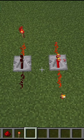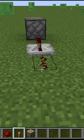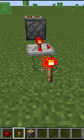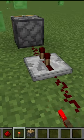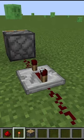It moves a signal in only one direction, indicated by the arrow pointing forward on top of the repeater. A repeater always adds one tick — one-twentieth of a second of delay — when transmitting a redstone signal, but can be set up to a four-tick delay.